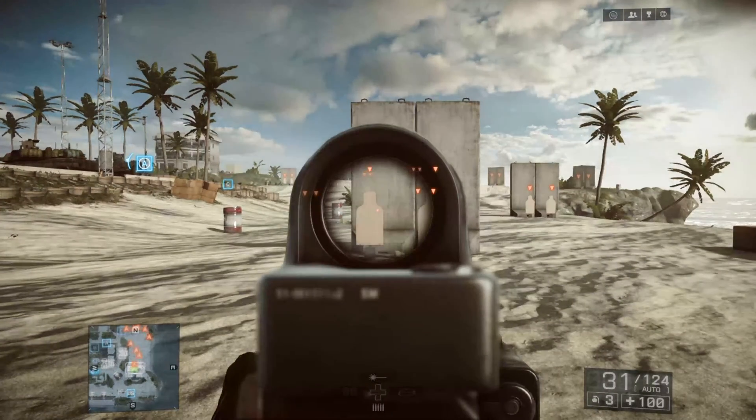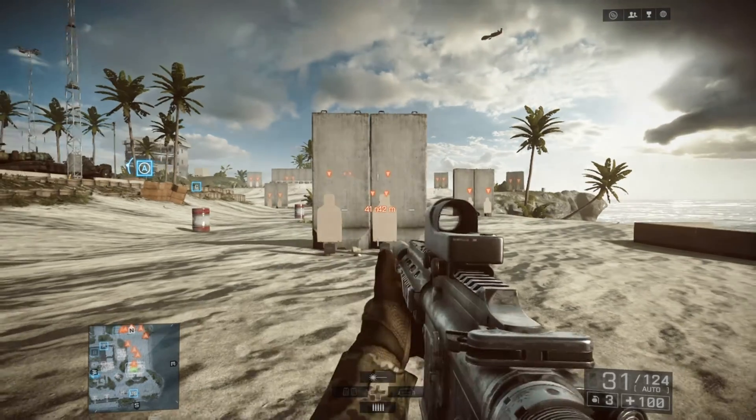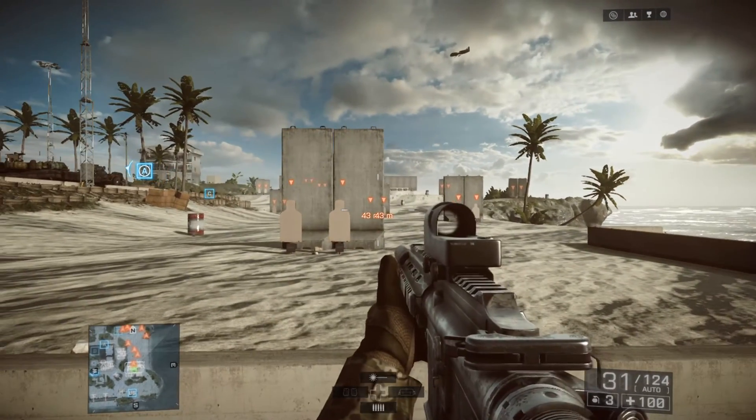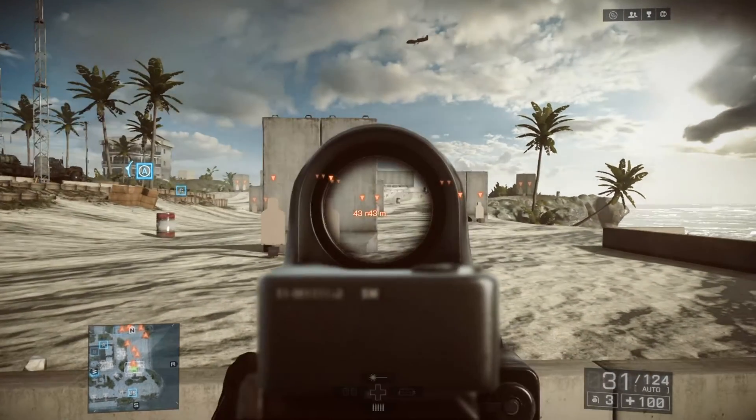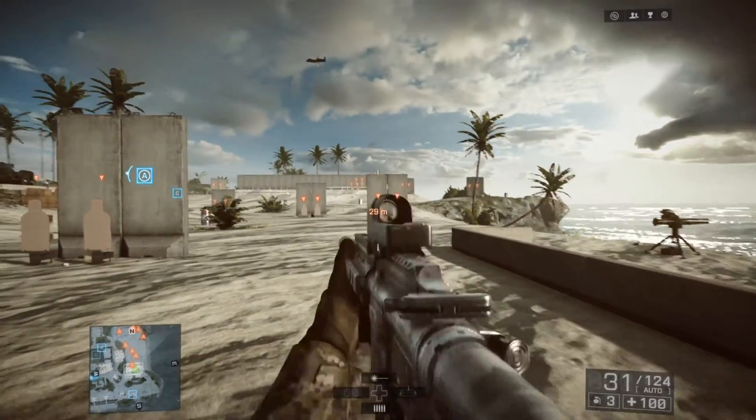Look, if you look at my crosshairs, they're definitely in between those two targets, and without me having to do anything apart from going ADS, the crosshairs are brought onto the target. That's how easy it is to locate a target.